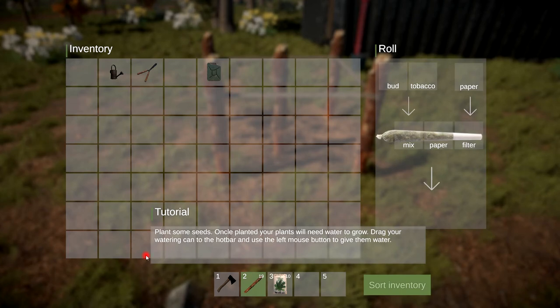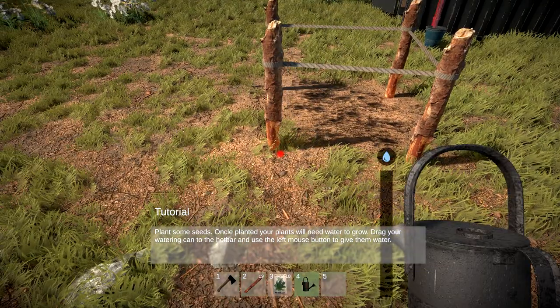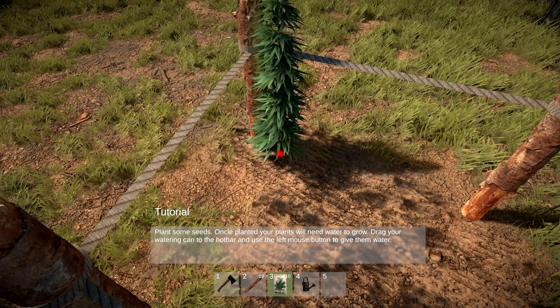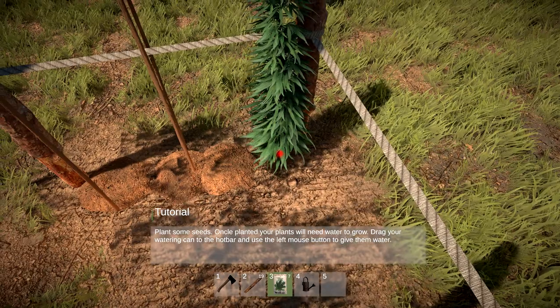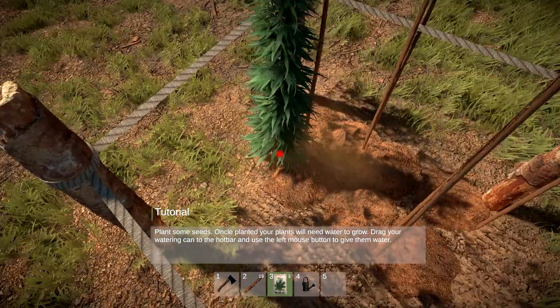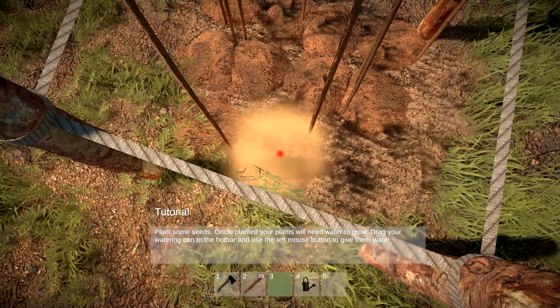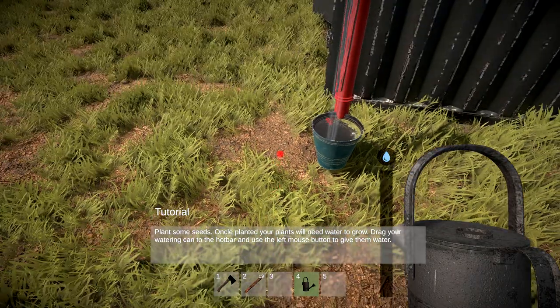Once planted, your plants will need water to grow. Drag your watering can into the hot bar and use it to give them water. Right, let's plant the seeds first. One more, lovely. Okay, we need to fill the watering can up.